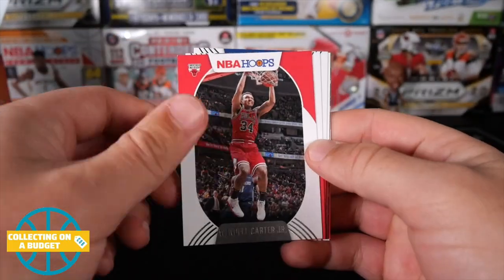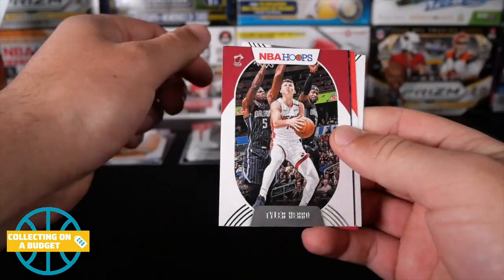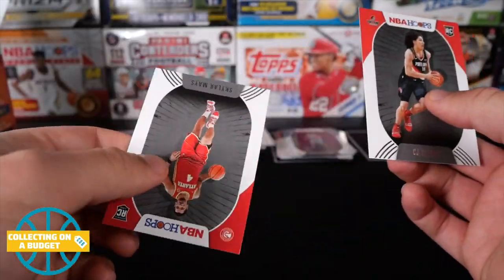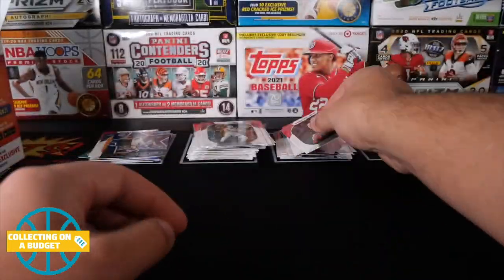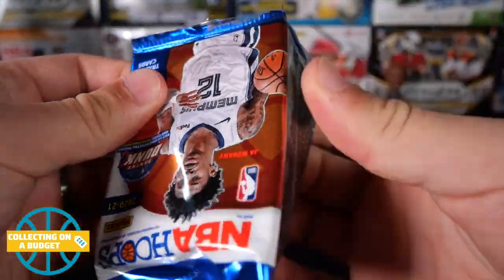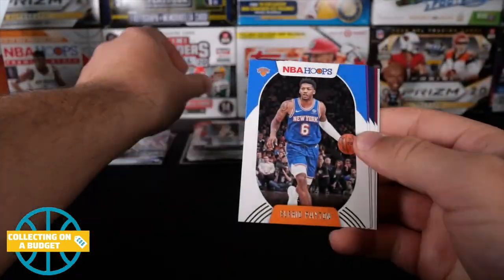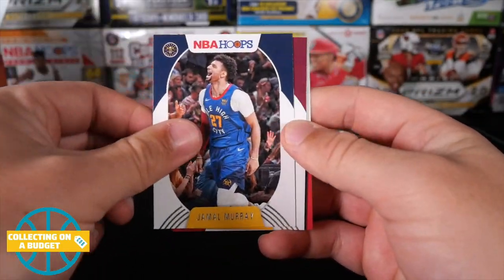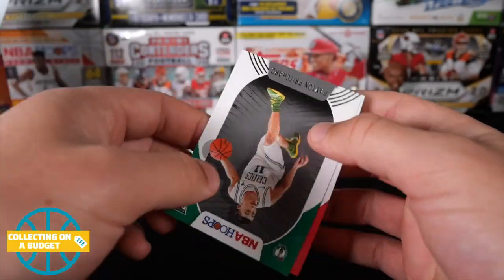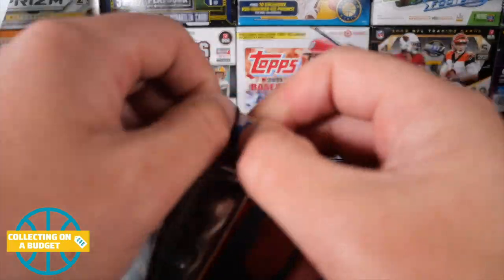Ja Morant second year, Zach Collins, Rui, Tyler Herro, Steph, Elleby and Mays again. Not a ton of great rookie action here. Definitely had more luck the first time around, but we'll see if we can get something big. Trae Young, Caruso, Jamal Murray, Kevin Love, Lori Markanen in blue, another Peyton Pritchard and Patrick Williams. Seems like they stick a couple guys together.